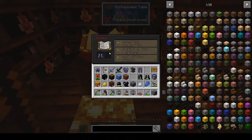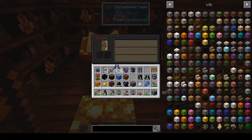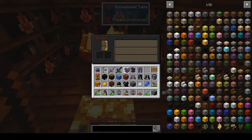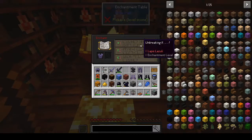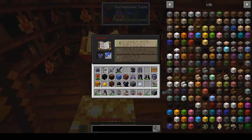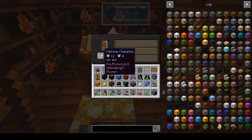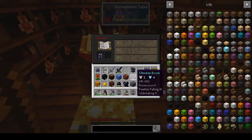Boots: protection, feather falling — feather falling's a nice one. Protection two, feather falling three, unbreaking two — that's nice. Chest plate: unbreaking and protection. Fire protection, unbreaking, and thorns — not bad.